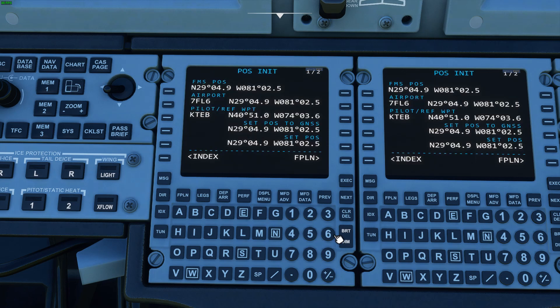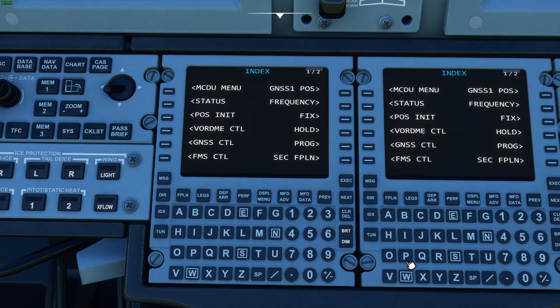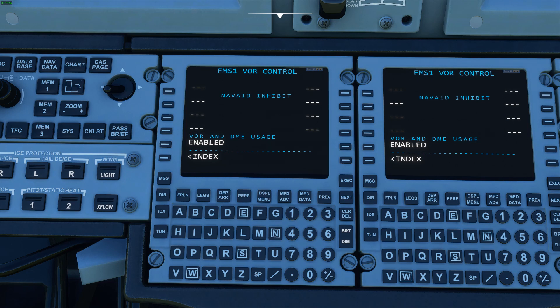Moving past the status page, we've got the position page. This is where you would set your position — perhaps to the FMS position if you have an airport loaded. You can drop that in, or put in your own waypoints. Let's go with JFK — you can load from JFK, but in this case we're just going to use the GNSS and load it in there.